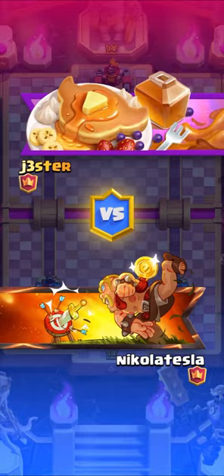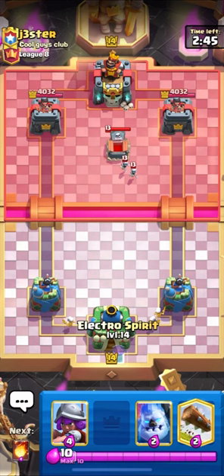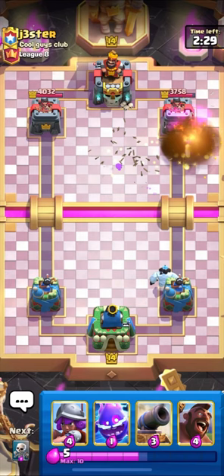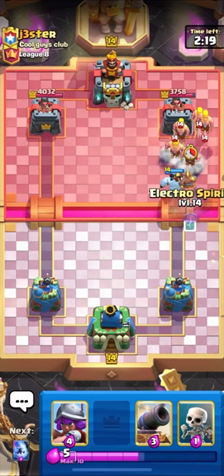We are in another match and we are up against Jester. We have Skeletons in our hand so we can split from the back. We can also use our Hog if you have it in your first hand - just to bait out his Hog defense. It's always a win situation if you go in with your Hog. Let's Fireball his Skeleton Dragons. We have Hog in hand - let's go in as he just used his Tombstone.